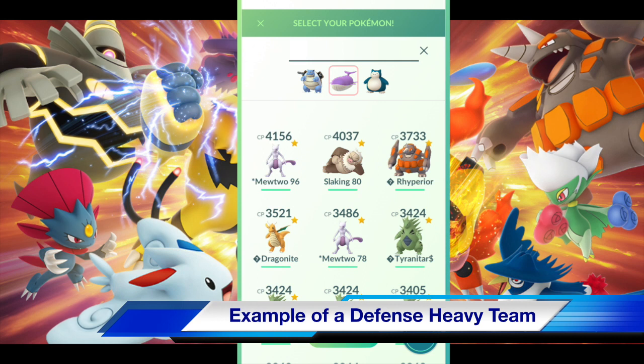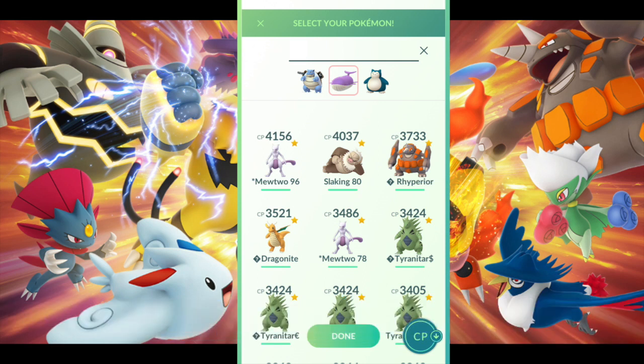Here's an example of a defensive team I made for fun: a Community Day Blastoise with an awesome move set and diverse moves, a shiny Wailord — shiny flex — which is also a great gym defender with great overall defensive stats, and then Snorlax, the king of defense, with Body Slam. You can unlock his secondary move — maybe Outrage. This is an example of a defensive team that can take you far, though I have two Water types here, so you can come up with your own.